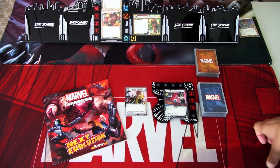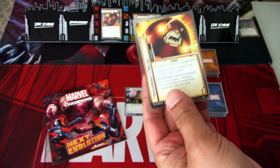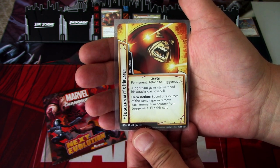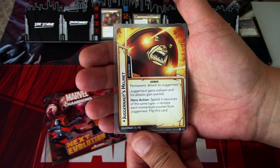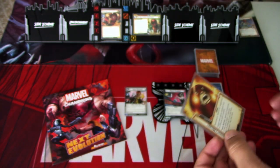Juggernaut comes into play with the permanent attachment, Juggernaut's Helmet. It is a permanent attached to Juggernaut. Juggernaut gains Stalwart and his attacks gain Overkill. Hero action: spend three resources at the same time to remove each momentum counter from Juggernaut and click this card.